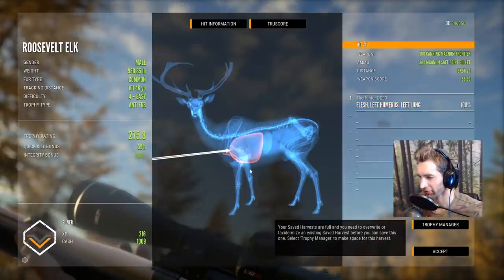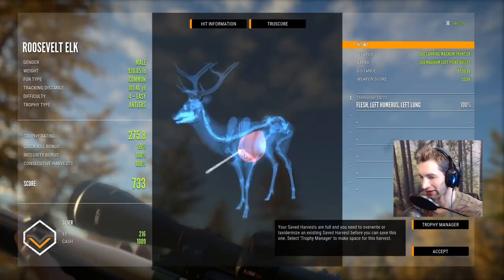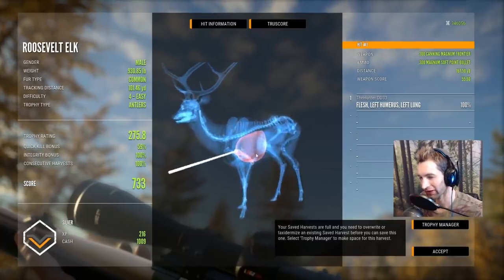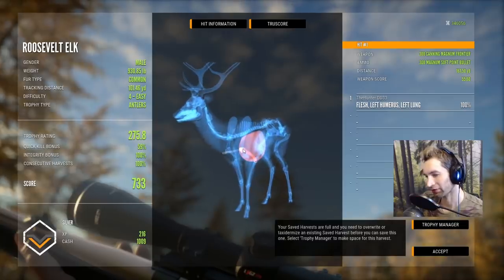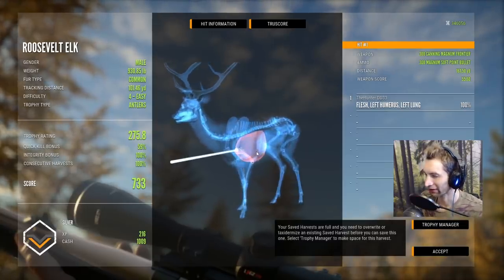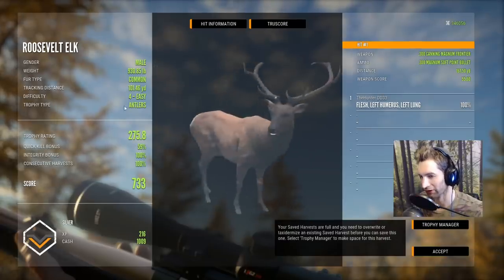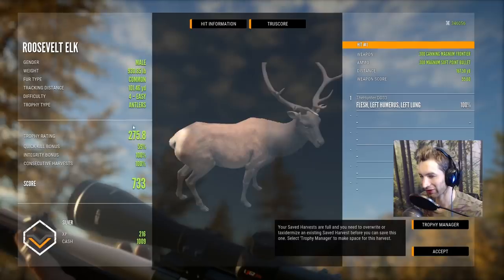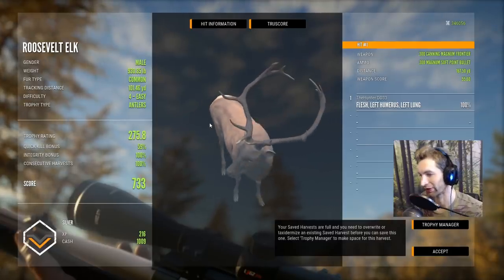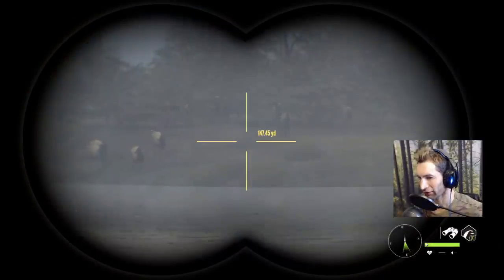Here's our first one - we did get a single lung, but because of the angle he was at we only got a 59 on the quick kill. It looks like we're going directly for the heart, so it was almost a perfect shot. Had he been more broadside we would have had 100 on the quick kill. But as of tomorrow's new update, this is still going to be a pretty good size gold bull elk.